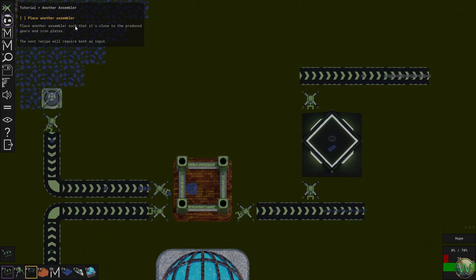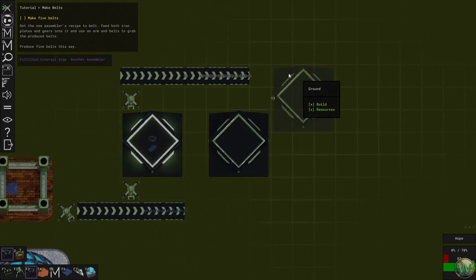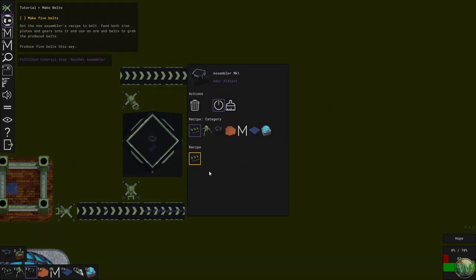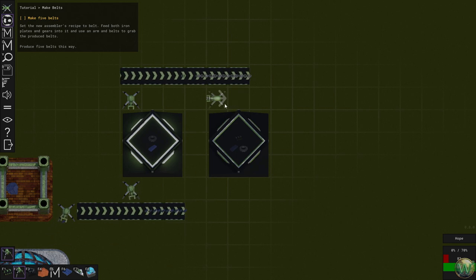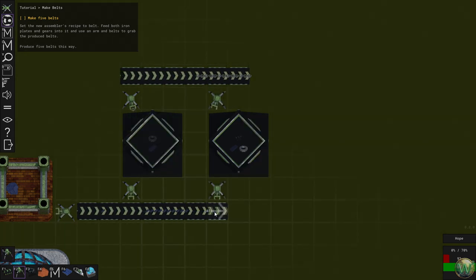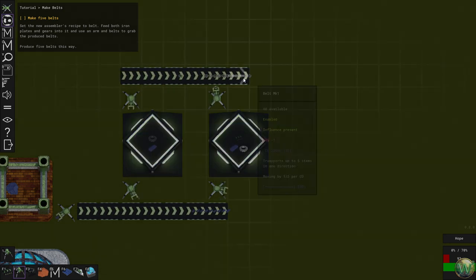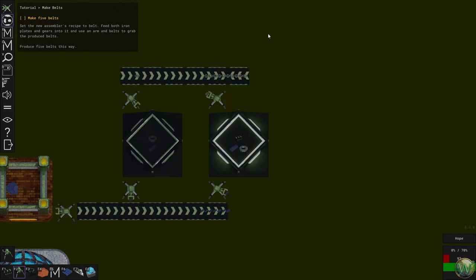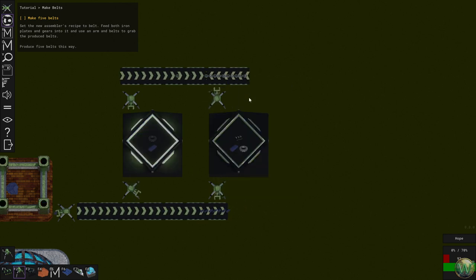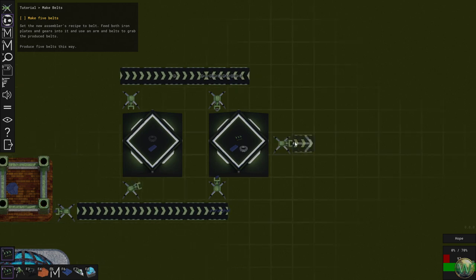Place another assembler close to the produced gears and iron plates, and set its recipe to belt — then produce five belts this way. I could rotate it like that so they don't waste them, because I don't like to waste things. And then an outserter here.